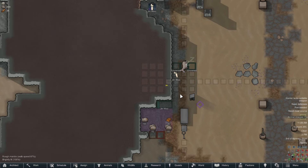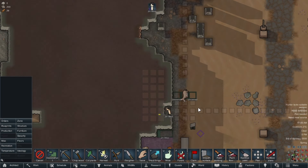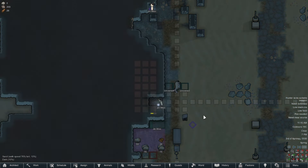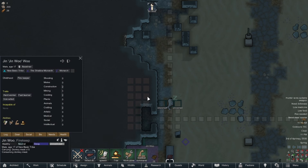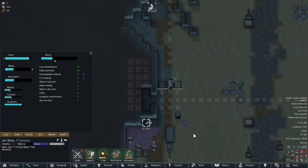Next I command Jin Woo to start mining out our new cave home on the mountain, but I soon realize Jin Woo has no burning passion for it, so it's going to take him a while. I speed things up with the magic of editing. With Jin Woo only having done three blocks, he decides it's time to sleep — and just like that, day two is over.